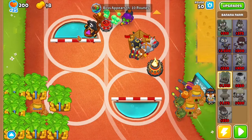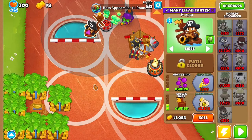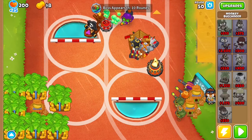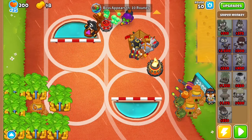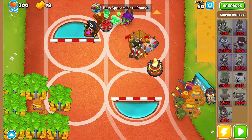Now save up to get this to a Merchantman with Hot Shots. After you get Merchantman with Hot Shots, get these to Supply Drops and make sure to use their abilities whenever you can. I will be back at Wave 59.